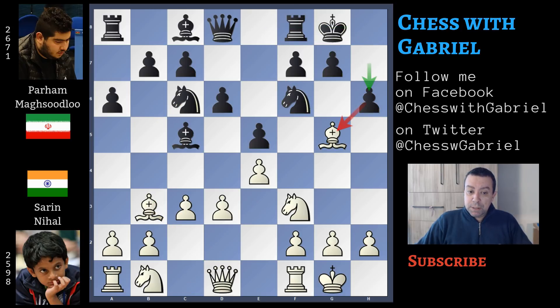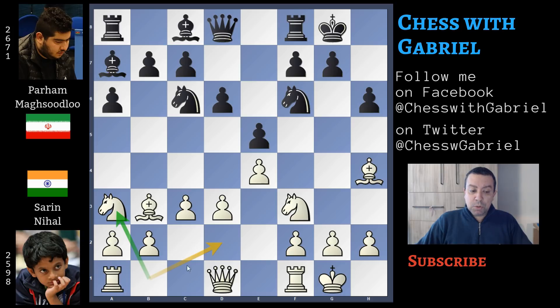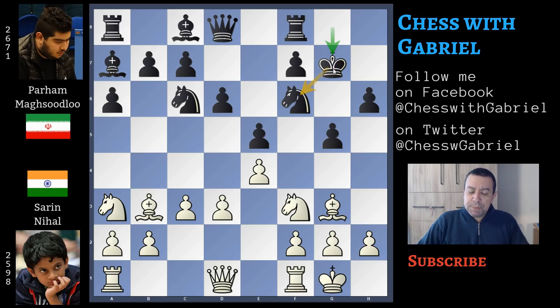Bishop to g5, pinning the knight, and h6. Bishop to h4, bishop to e7, and here comes the novelty: knight to a3 instead of knight to d2. Here comes g5, attacking the bishop again and breaking the pin. Bishop to g3 and king to g7, protecting the knight. This move is a bit strange in this position because the knight's sacrifice on g5 is not on the board anymore — it was on the board when the bishop was on h4, and we already saw in some past games that this knight sacrifice would force black into a desperate defensive game.